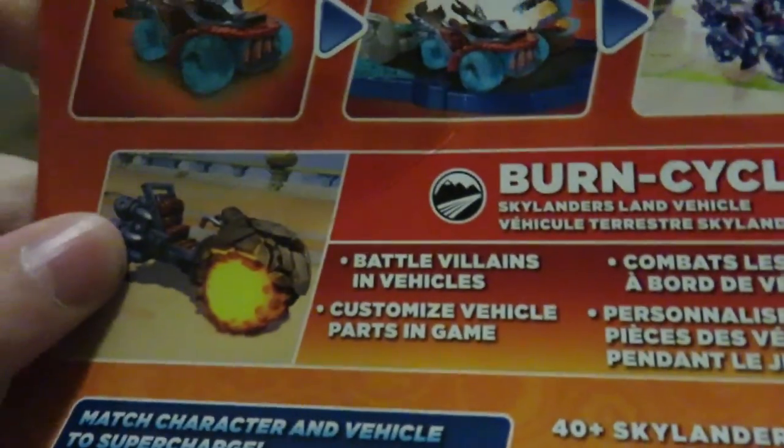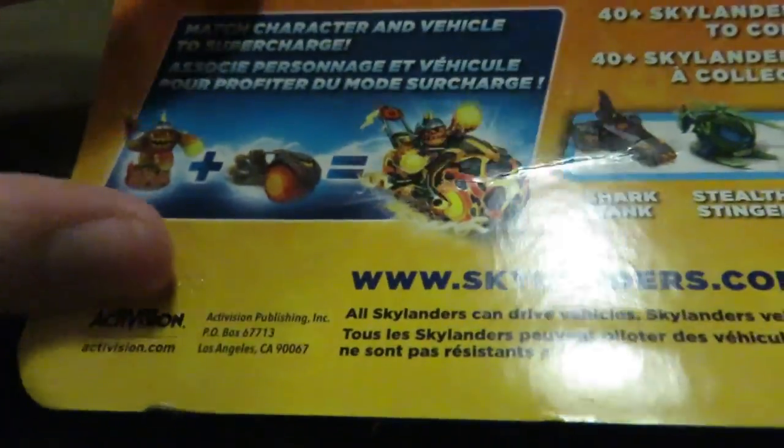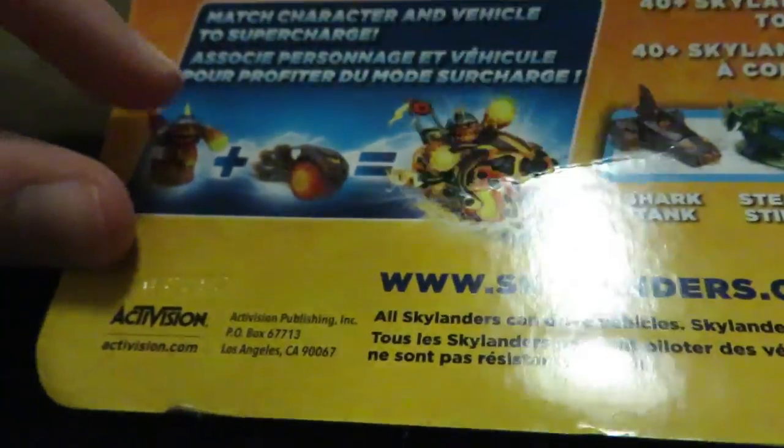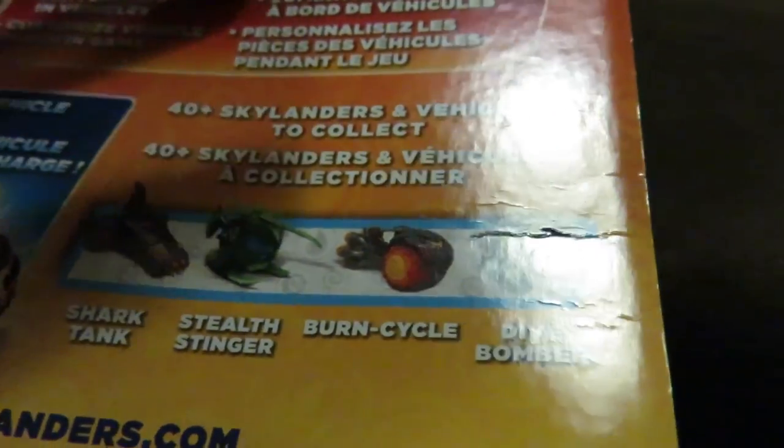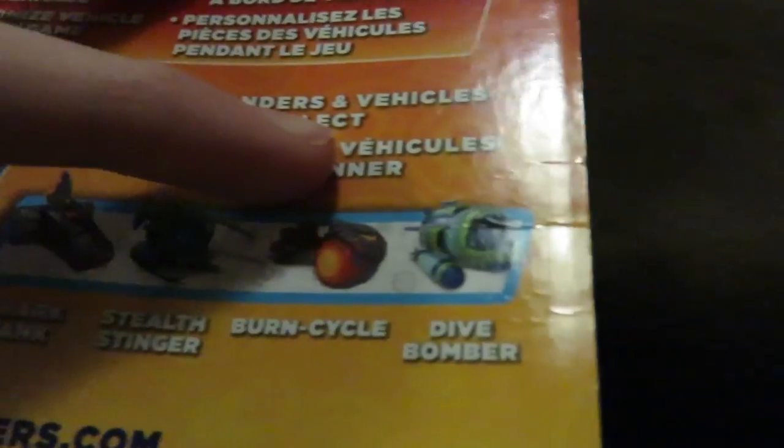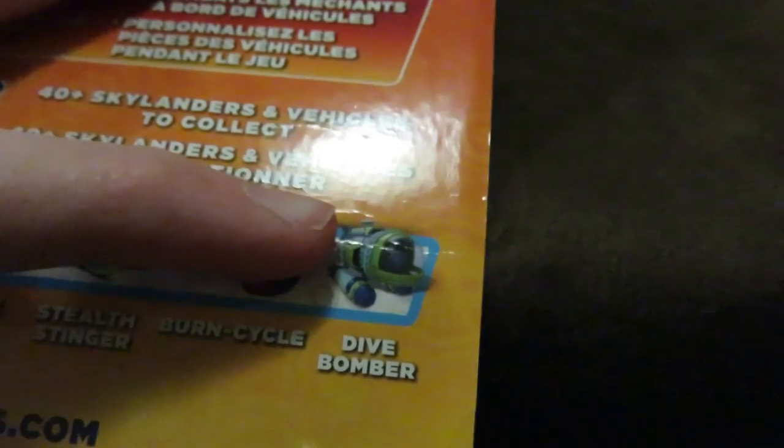We get a picture of the Burn Cycle in-game, and then the same supercharge info from the back of the Eruptor box — Eruptor plus Burn Cycle equals supercharged combo. There are also some vehicles listed: Shark Tank, Stealth Stinger (which I've unboxed), Burn Cycle (which I'm unboxing right now), and Dive Bomber (which I've unboxed).